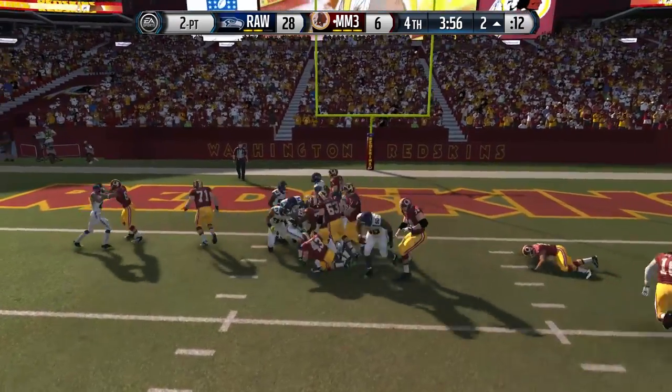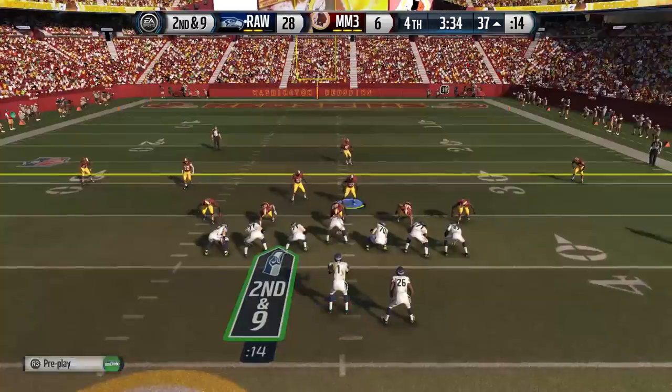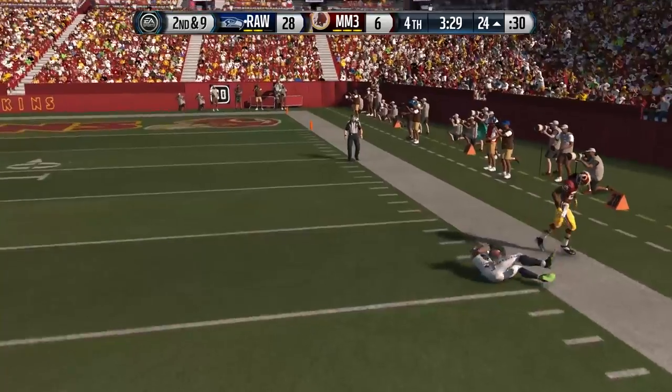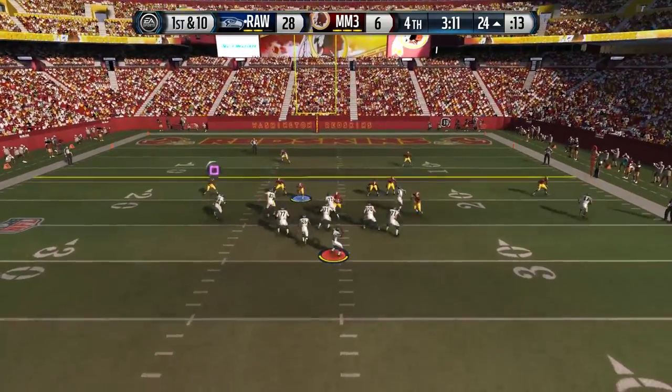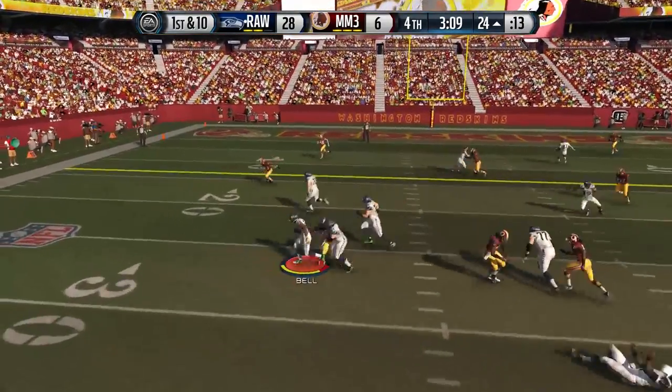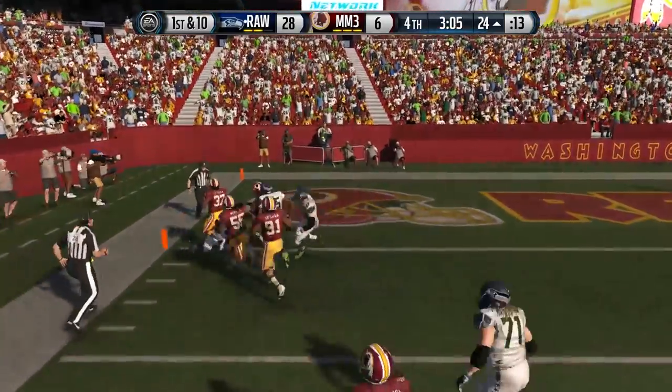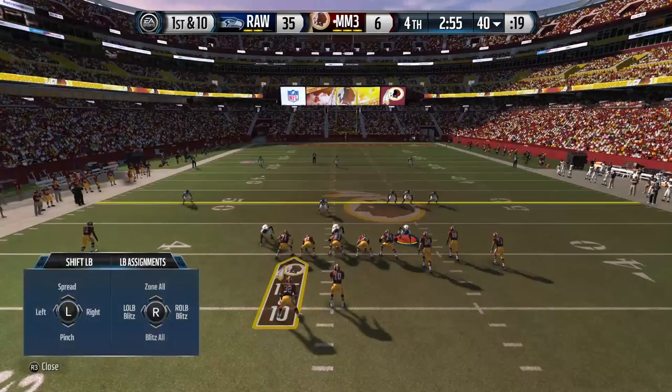Congratulations to him for finally scoring, but then he decided to go for two — and that kind of pissed me off, to be honest. I mean, I punted on fourth down to give him a chance, and I easily could have picked that up on fourth and inches. So now that I've got the ball back after an onside kick, I'm going to try and run up the score. If that's what happens when you try to be an a-hole and go for two for no reason.